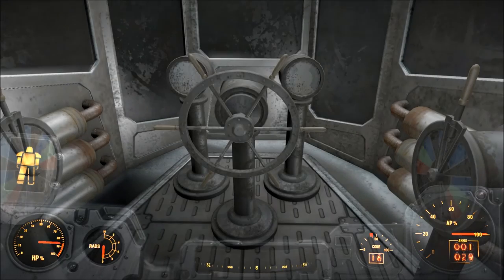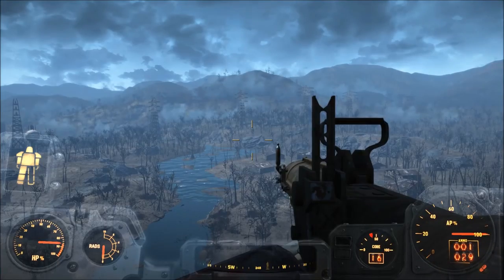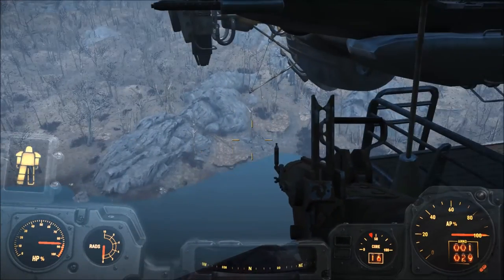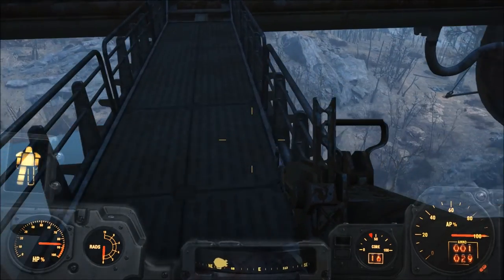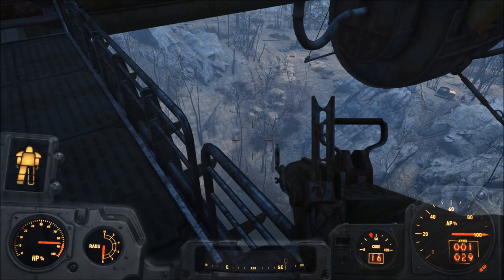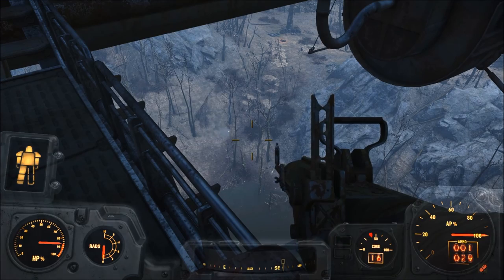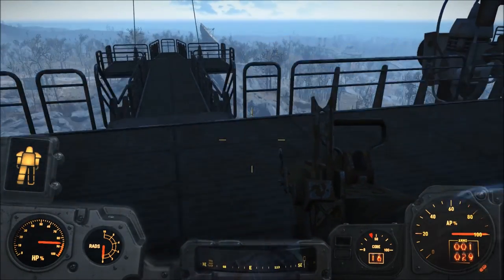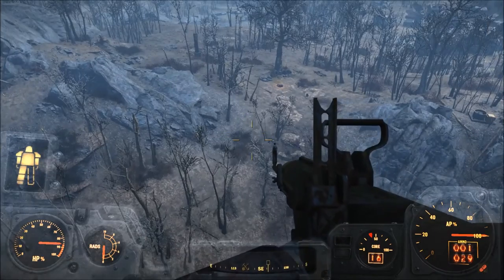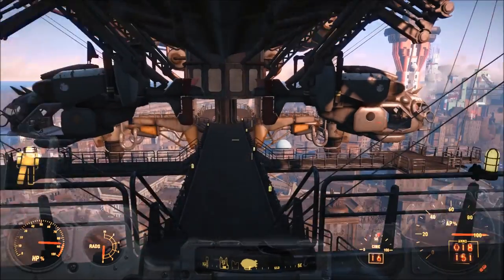Let's drive this thing over to Sanctuary and park it over Preston's house — maybe piss over the side on him or something. Here we are, lovely Sanctuary. They're probably horrified by the appearance of a giant airship on their doorstep, but not my problem. Occasionally I get people shooting at me. I don't know why you'd shoot at this thing. The best way to attack targets on the ground would be with a sniper rifle, or I prefer explosives myself. And you could fly down on the vertibird, or you can just jump off and crash.